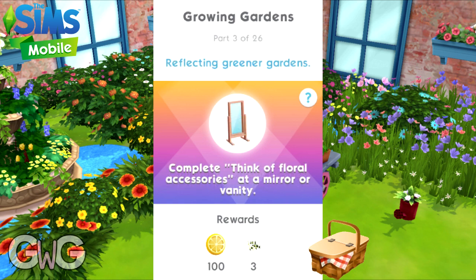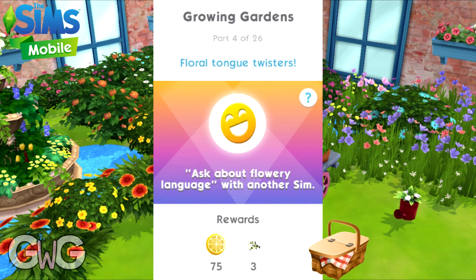Part three: complete think of floral accessories at a mirror or vanity — select the option on a mirror. Reward: 100 lemon slices and free wild growths. Part four: ask about flowery language with another sim — select the option on another sim. Reward: 75 lemon slices and free wild growths.